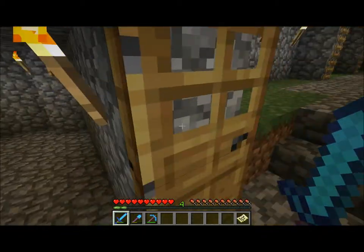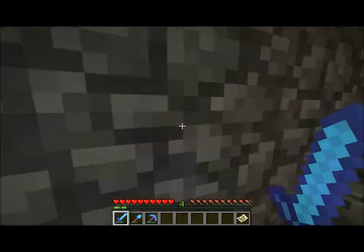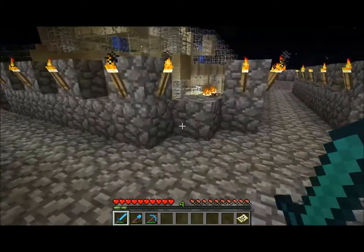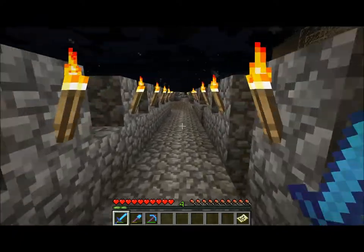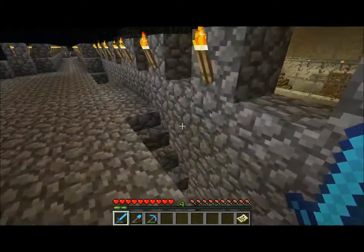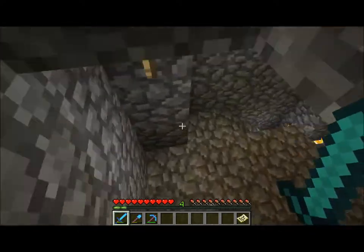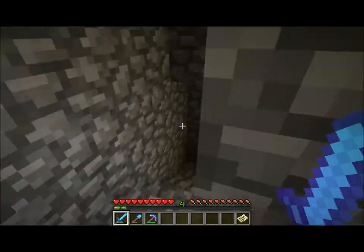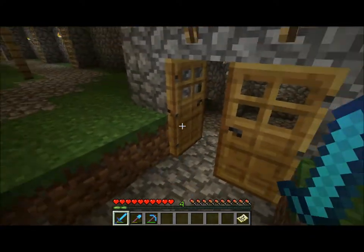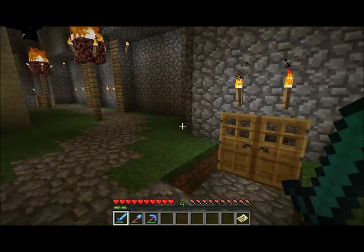These towers can be used to ascend to the top. I have, for the moment, disabled monsters so that they don't get in the way. But the walls are pretty well lit so that monsters don't spawn here — the gatehouses and towers as well, although I have had a few zombies come up and attack me inside these doors.